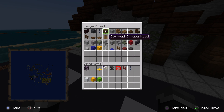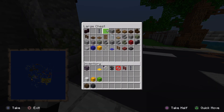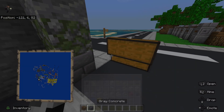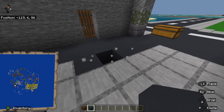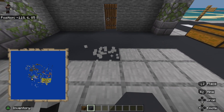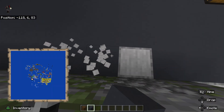Now we want to make the floor. The floor is going to be made of stripped spruce wood and some gray concrete. The gray concrete is right here. I also forgot to put a door right here, let me just do that. The gray concrete is just going to be filled in right here.